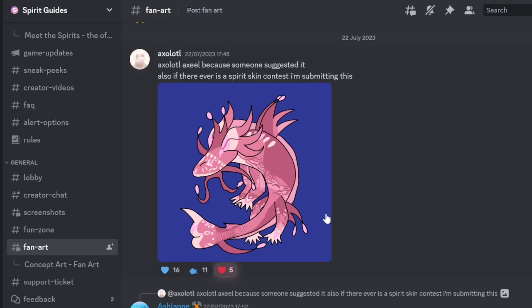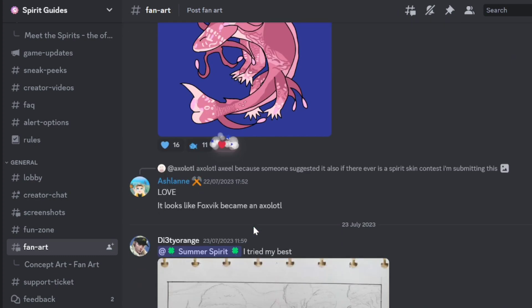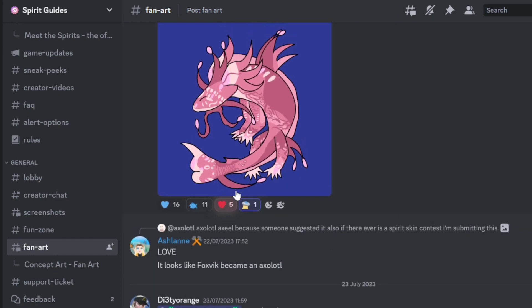Moving on, we got Axolotl Axu, because someone suggested it. Also, if there ever is a spirit skin contest, I'm submitting this. I think they should do a spirit skins contest — maybe a Christmas design one. Very amazing, I like it. It kind of reminds me of koi fish — the orange ones, how they're spun around with one going one way and the other going the other way. Very creative design. I like how it stands out in the blue-purplish background.